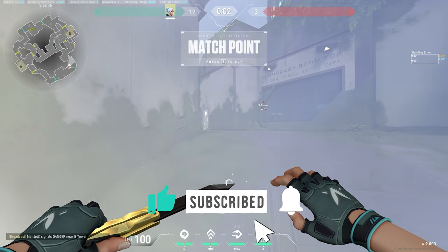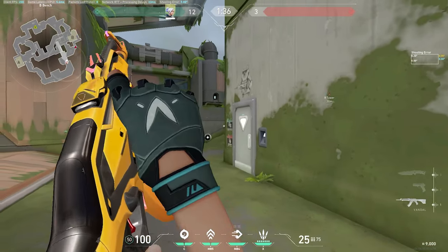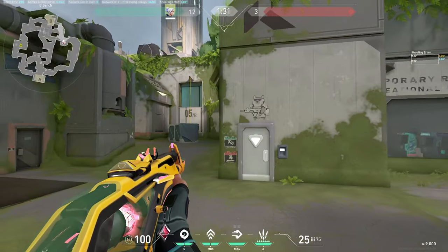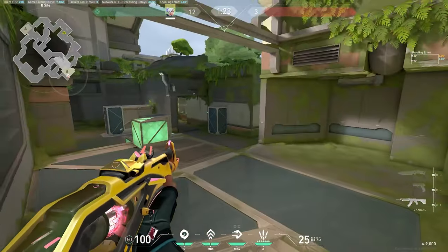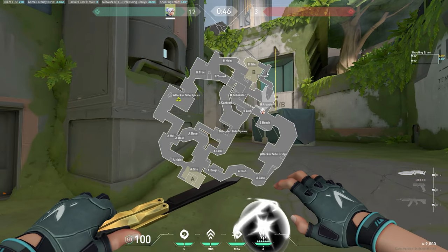Rule of thumb: have your knife out, jump peek this upper angle, make sure it's clear. Then clear the close box, clear up top, clear this box, and clear close here. Get the Breach flash and stun, jump updraft dash crouch — you're in, kill anybody who's stunned, wrap the site, smokes come down, and you're pincering the site with your teammates.